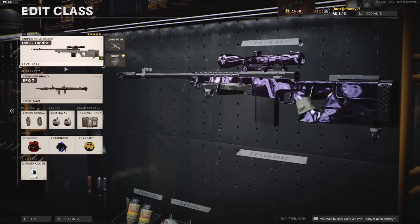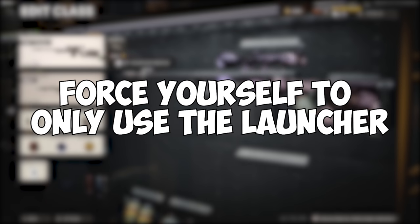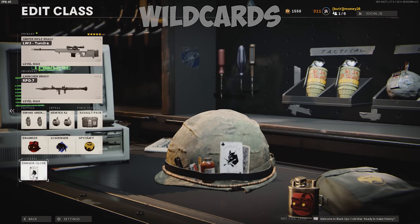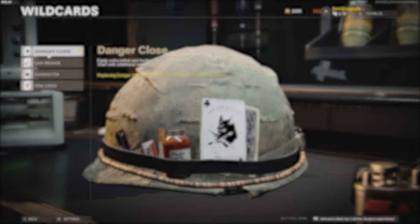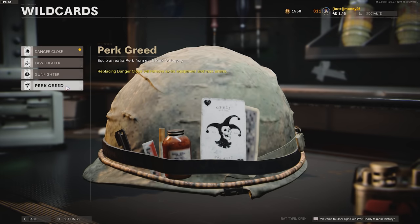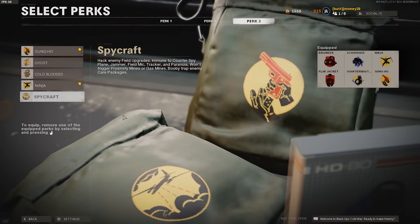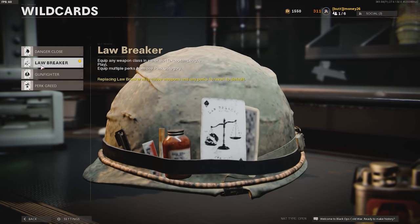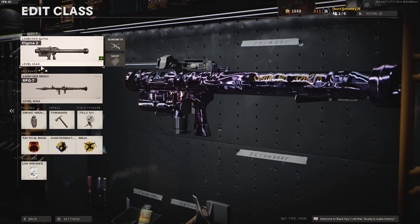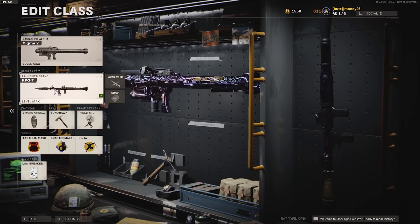First things first, toss the wet sock launcher of your choice into your class. For the primary, it doesn't matter too much, but if you want to get these camos over with fast, I recommend focusing on solely using the launcher. Starting with the wildcard, my go-to for grinding these was Danger Close, which gives you two lethals and tacticals as well as spawning you with an extra rocket. Perk Greed is also a solid option, helping you put together solid perk combos. Lawbreaker lets you have both launchers in the same class, but I don't recommend it since they share the same ammo pool.